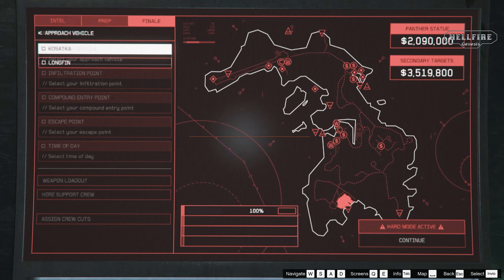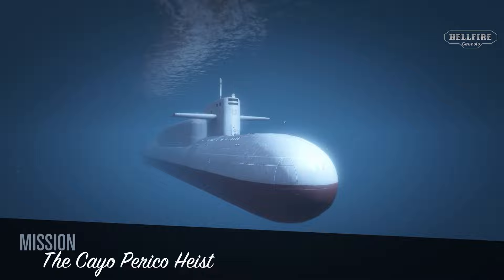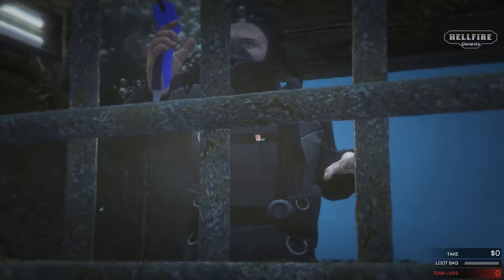In the description, you will find the links of the tutorials that I've done that will help you understand how this glitch works. The Kossaka method is good for playing solo or with friends, since you'll start the heist near the entrance of the drainage tunnel and you'll have the scuba suit that is very useful for swimming underwater. This is the best way to gain money in less time possible in GTA Online, so you can buy all the things you want.